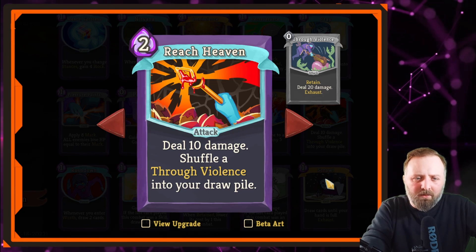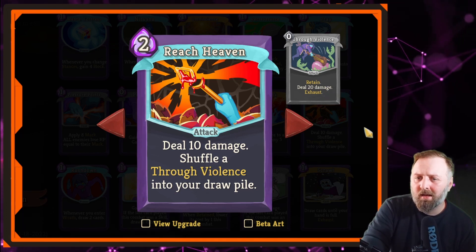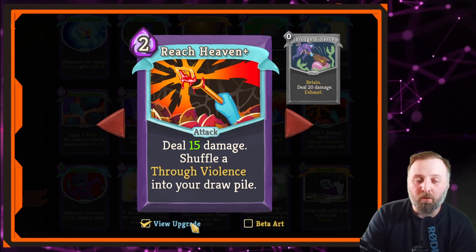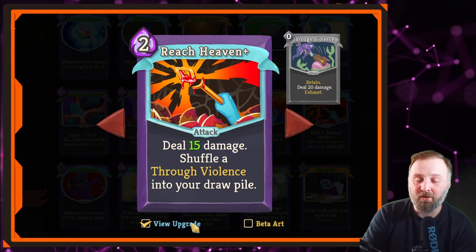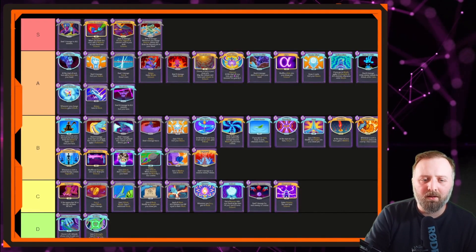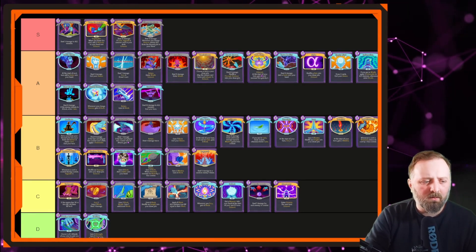Next up, Reach Heaven Through Violence — 2 mana, deal 10 damage with potential for 20 damage at 0 cost, doubled to 40. It's one of the better attack cards. If you get a Necronomicon, you've got one upgraded in your deck — potentially dealing 30 damage for 2 mana, then another 40 damage later. If there's one card I'm going to pick that helps out on later turns, it's Reach Heaven. High on this card. Going in A tier.